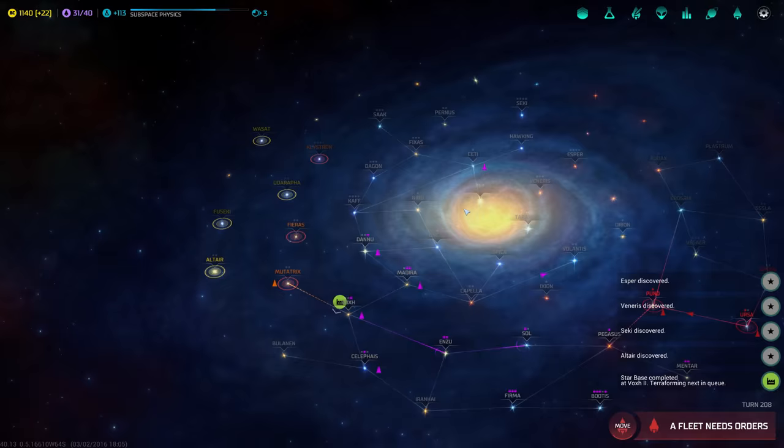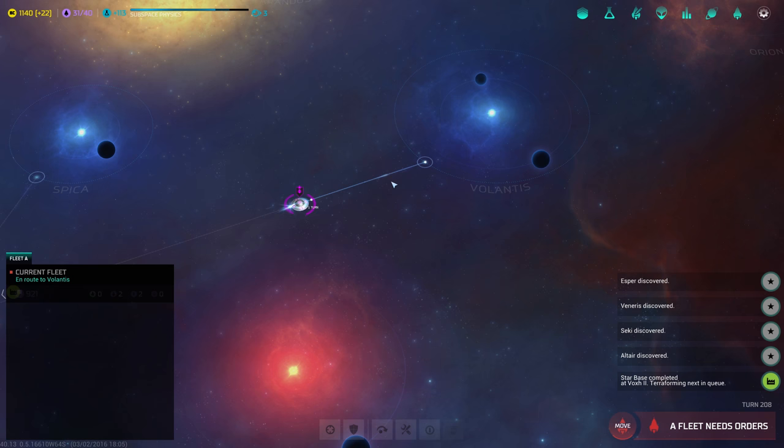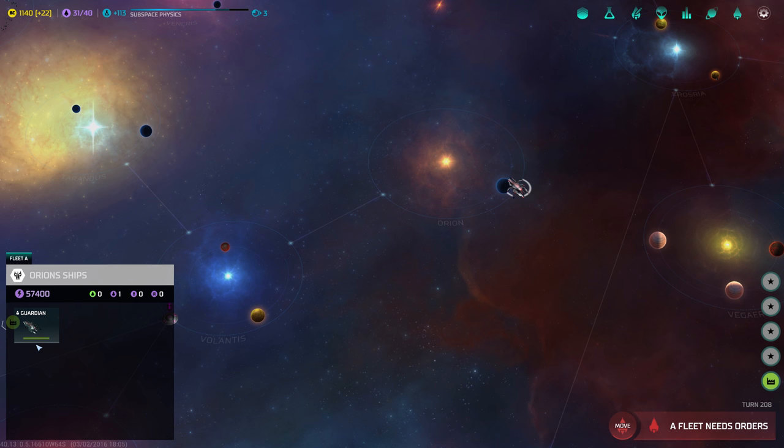We discovered some new planets. One of these guys will colonize this planet over here, and the other one will colonize Volantis. Are these any good? Small but rich. And this one? Medium, radiated, poor. I wonder just how strong the guardian is — probably pretty damn strong. He was very strong in the original Master of Orion. But if we send everything, we might have a chance. I definitely want to try.